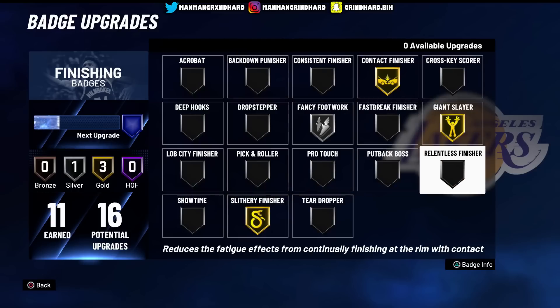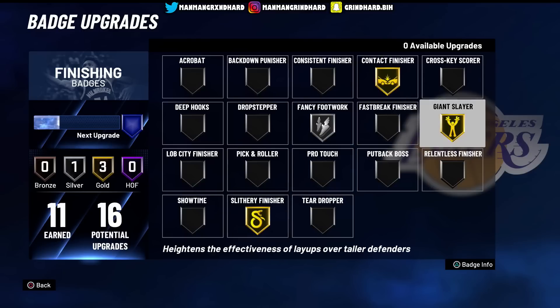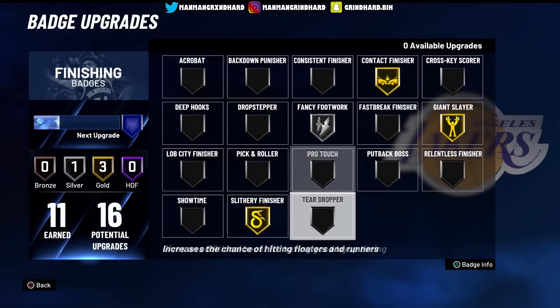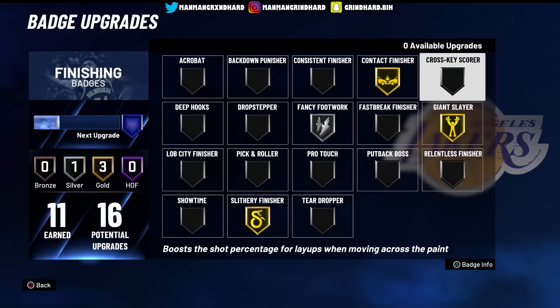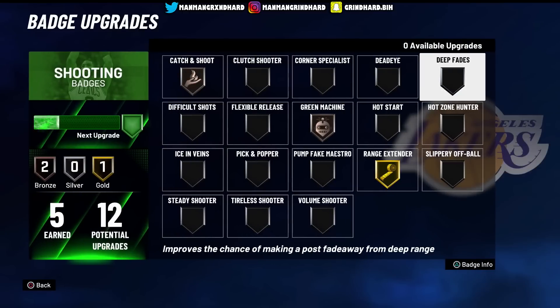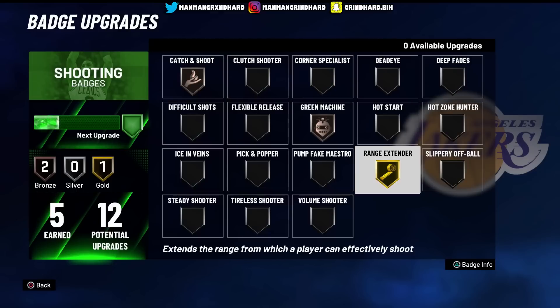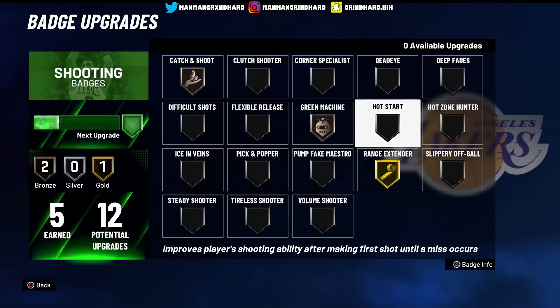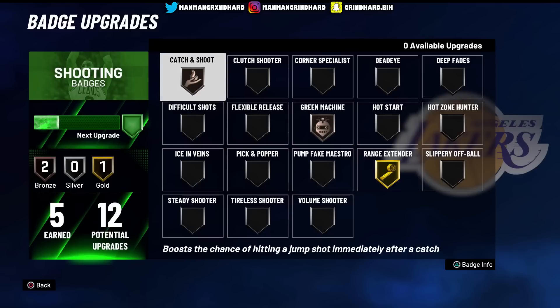A lot of y'all use Relentless Finisher - I don't feel like I need it, it's cool but not a priority. These are my primary badge lineup for the slashing playmaker. On shooting badges I still haven't decided exactly what I want to do, because shooting is tricky right now. But once you throw on Range Extender, Dead Eye, and Hot Zone Hunter it transforms your player - you start shooting a lot better. I'll probably drop Green Machine and keep Catch and Shoot since guys keep leaving me open.